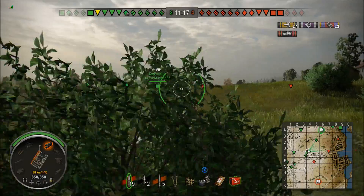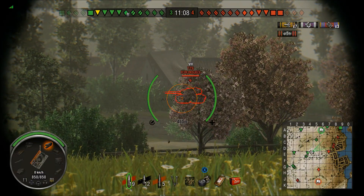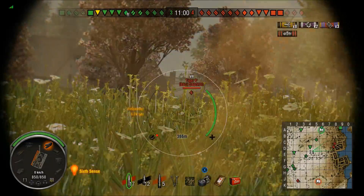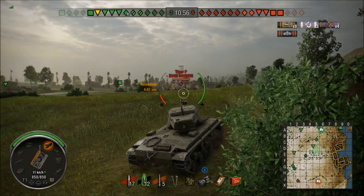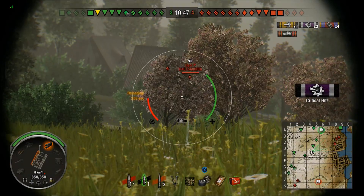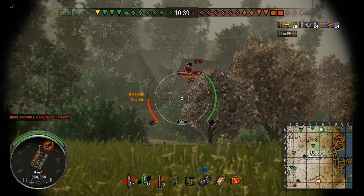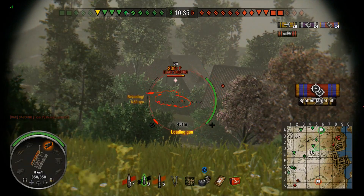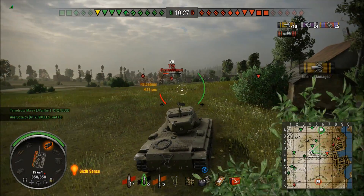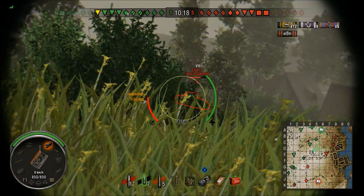Back to the game — cleaned up that side pretty well with a few sniping shots and some spots. But none of our heavies really went to work and the enemy heavies have pushed through the town toward our base. I switched to APCR rounds. With APCR you get more penetration obviously, but also higher round velocity which makes aiming easier — you don't have to lead as much. Starting to punish the tier 7 heavies now.